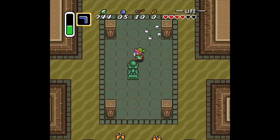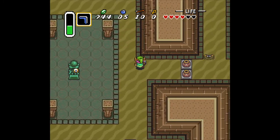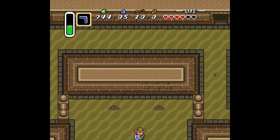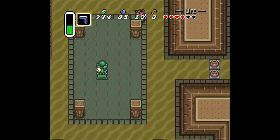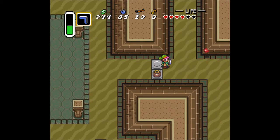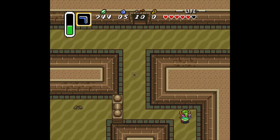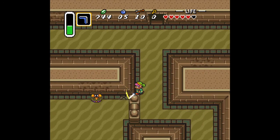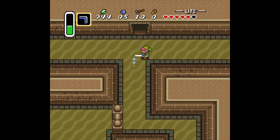These guys here are gonna shoot at you if you're within the same eye view, so you don't want to be. I'm gonna go to the right first. Got them. These guys we just gotta destroy because they'll shoot things at you — those guys go into the ground and then peer back up wherever.